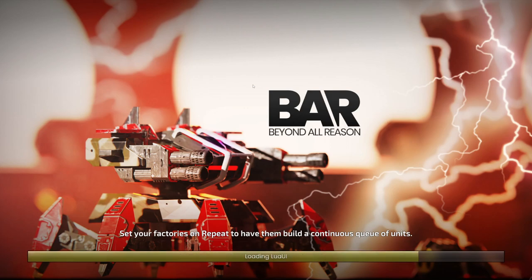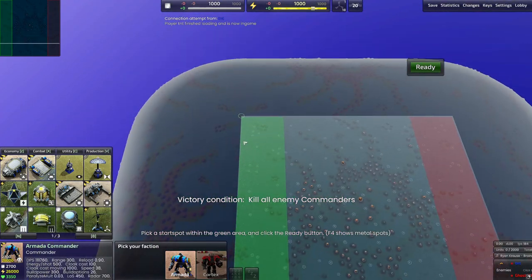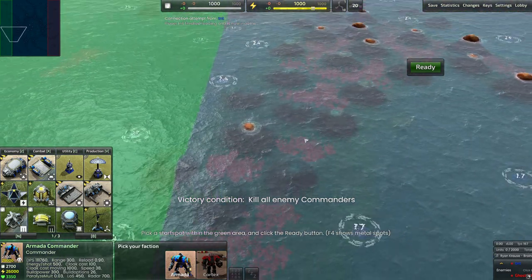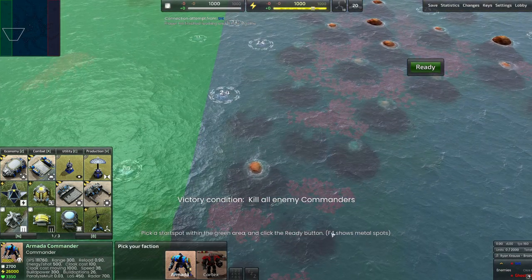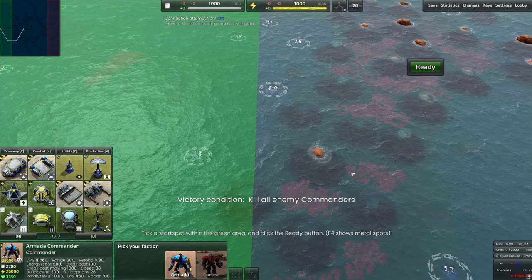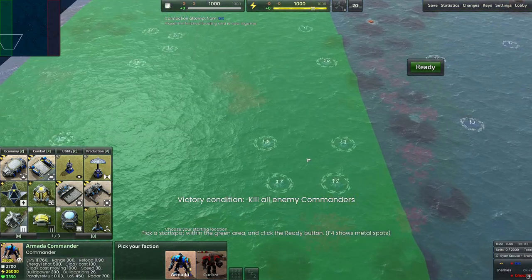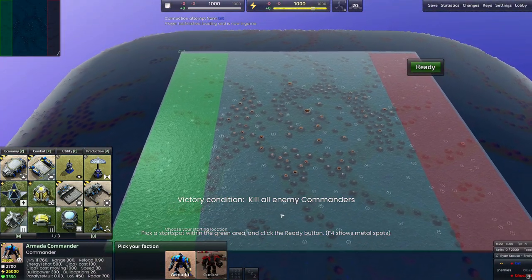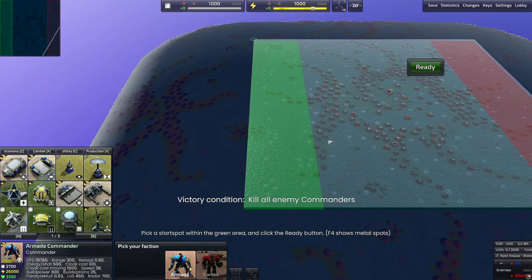Underwater terrain is only really useful to submarines and other underwater craft — though not exclusively, because there are some units that walk along the seafloor. Later T3 units for both factions can go underwater, and there are also T2 units for the Cortex faction called Ducks. Deep Loria is a huge 8v8 map with underwater ridges. When choosing a spawn on a navy map, focus on what area of the map you want to contest.